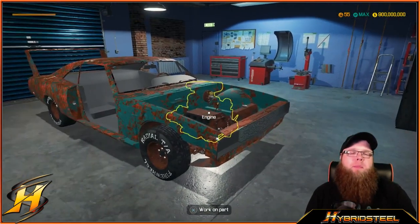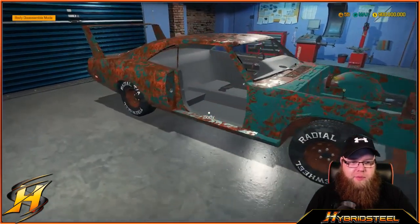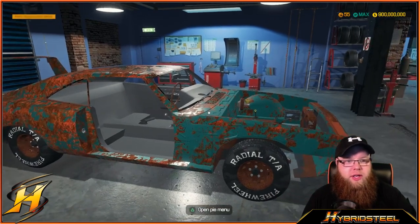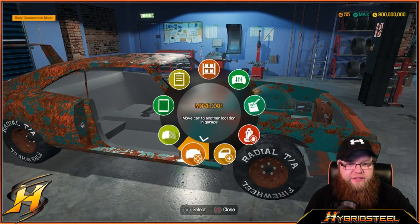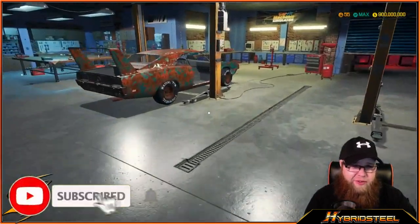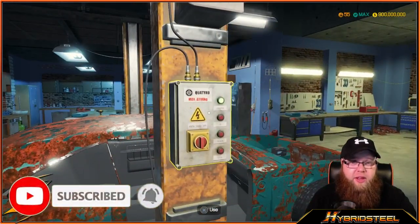We made it back from the scrapyard. We have bought our car — it's gonna be a lot of work, let's put it that way. So let's get this up onto the lift and do as we always do: check over the car, take all the panels off, and go from there.